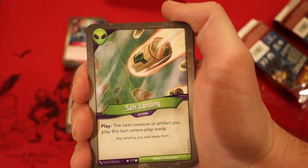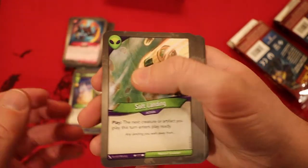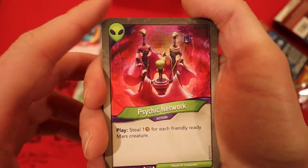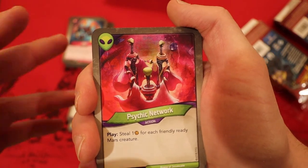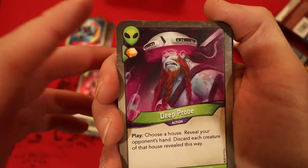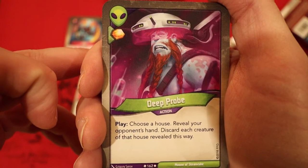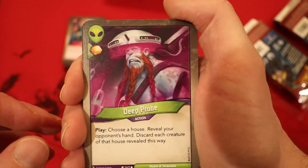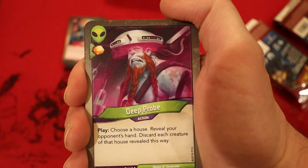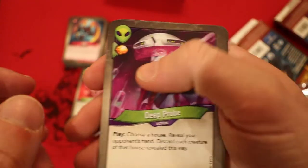Soft Landing: the next time you play a creature or artifact this turn, it enters play ready. Two of those. Psychic Network — you play it and get to steal one Amber for each friendly ready Mars creature. Deep Probe — you get Amber whenever you play it; choose a house, reveal your opponent's hand, and discard each creature of that house revealed. Interesting note — the one other deck that has this card has been extremely unsuccessful at actually hitting any creatures so far.